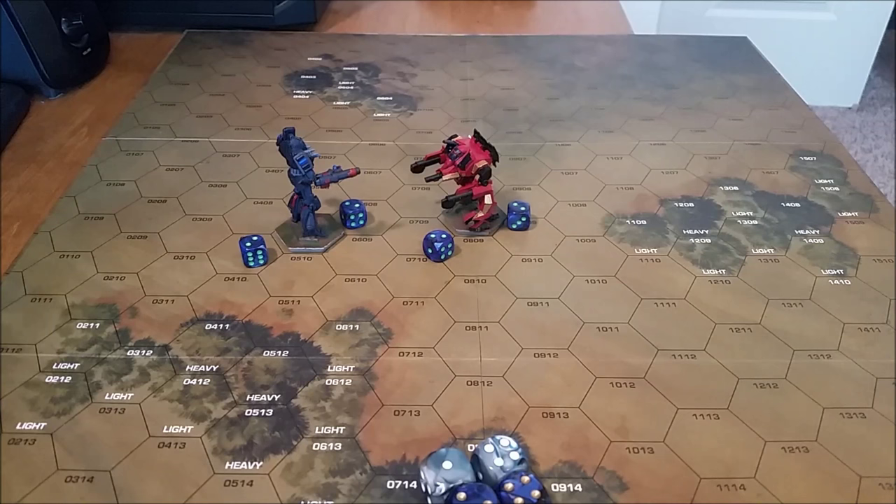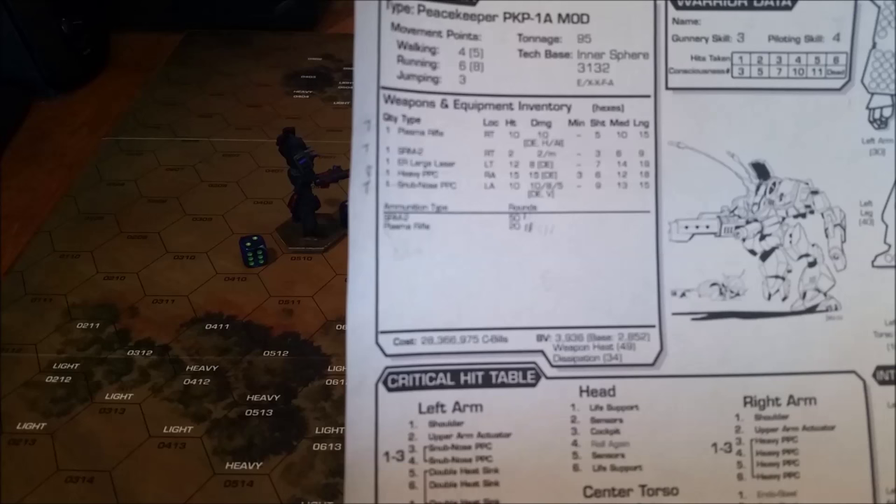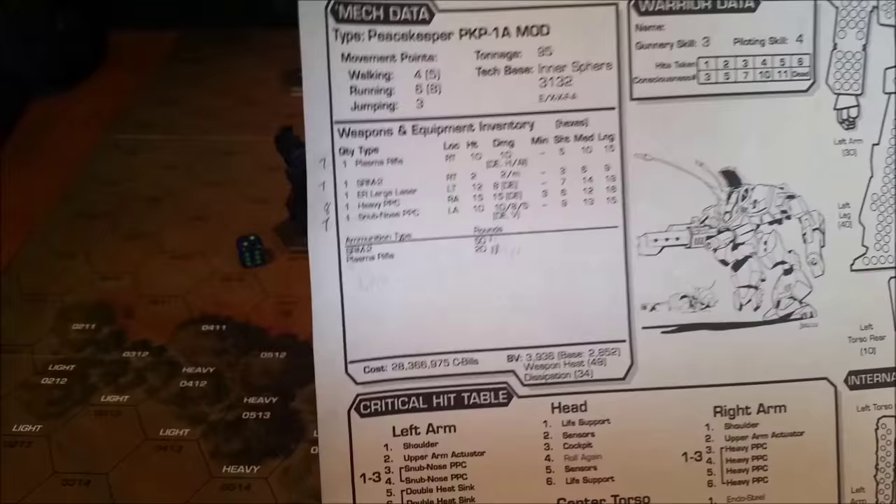Now that all the mechs have moved, we're going to move into the weapons declaration phase. The Peacekeeper lost the initiative, so the Peacekeeper will declare weapons first. Each of these mechs have a pilot of three gunnery, four piloting. The Peacekeeper is going to be firing the plasma rifle, the SRM-2, the heavy PPC, and the snub-nosed PPC.